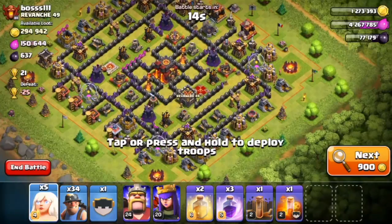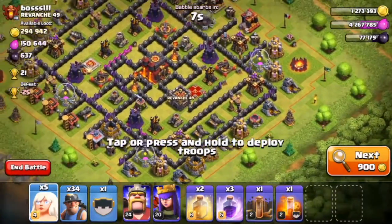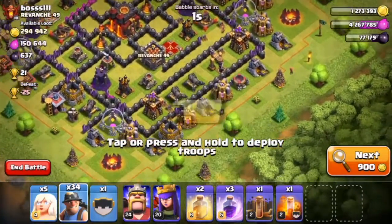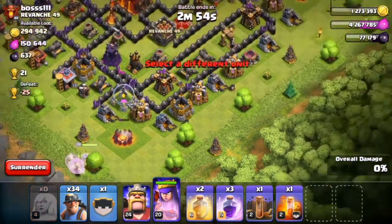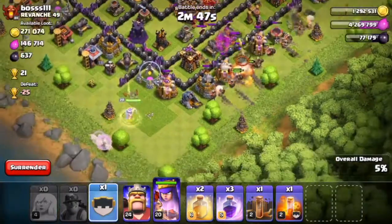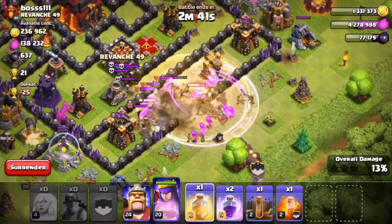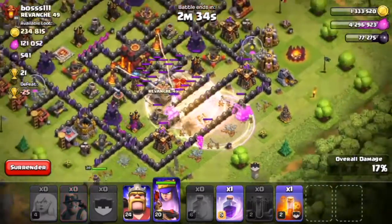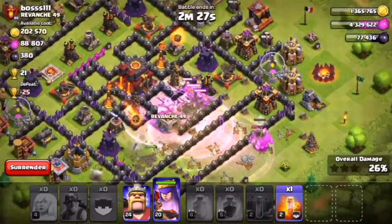Here we are — we've just found our base. This guy is a Town Hall 10 and I'm really not sure if we should attack him since his defenses are quite high level, but his base design is a bit weird so we're going to go ahead and attack. We're putting in our queen with all five healers, then deploying our miners. We got his clan castle troops out. Let's put in two heal spells, a rage spell, and an earthquake spell — we're going all out.